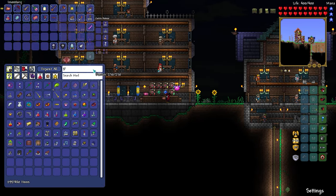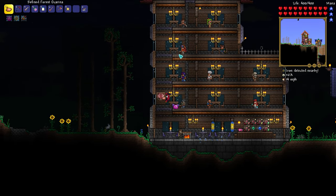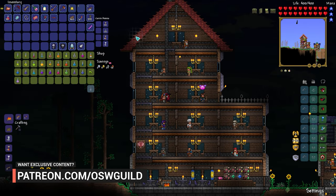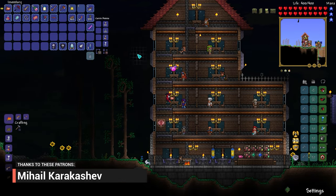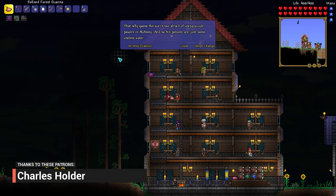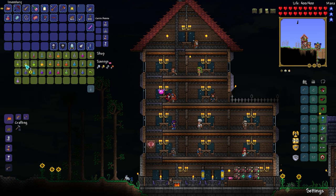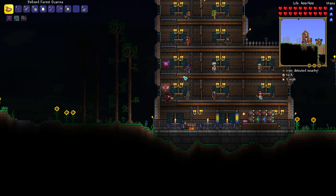Do I actually have any gill potions? No, I do not. Let's buy a couple of those. They have these water bubbles that pop up while you're in there, and I find that quite fascinating — I like to be able to see underwater. Let's get a couple of those. All right, cool.